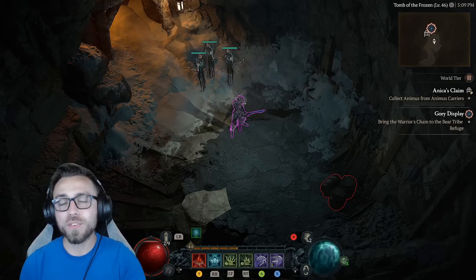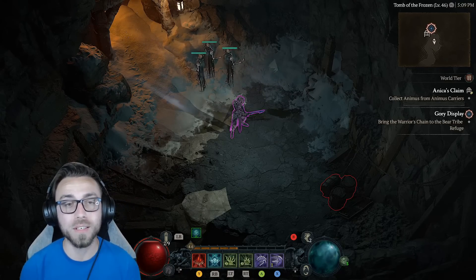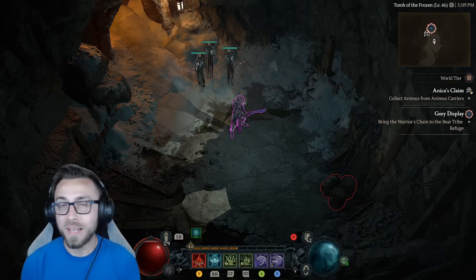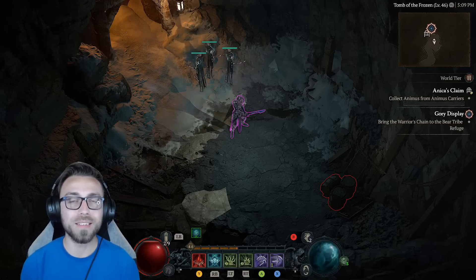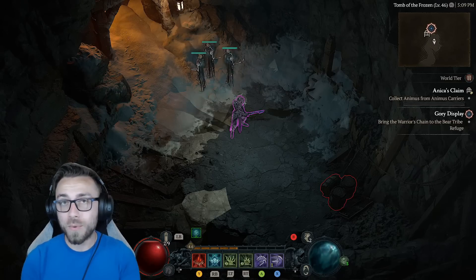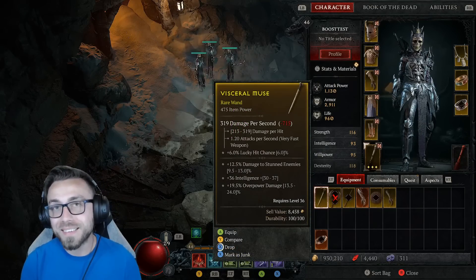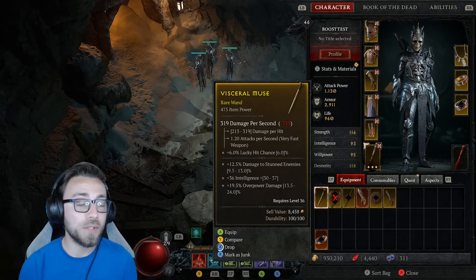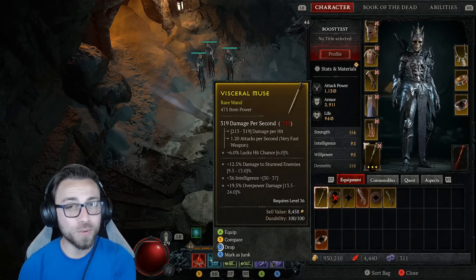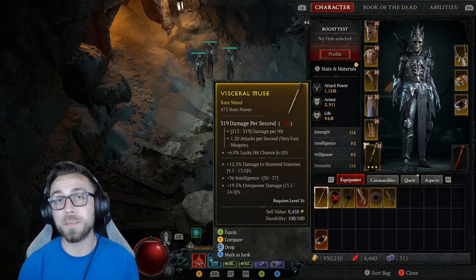In my other video I started off with all the mechanical stuff up front, and I know that might not necessarily keep everybody's attention. So what I'm going to do is run Annika's Claim on world tier two. This is one of the most famous dungeons in the game, and I just wanted to show you on base, with nothing else really going for it, what the build can do. I do not have a single aspect currently available — it's only a level 46 character, so I don't have any paragon points.